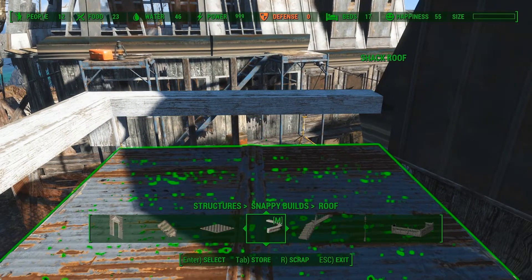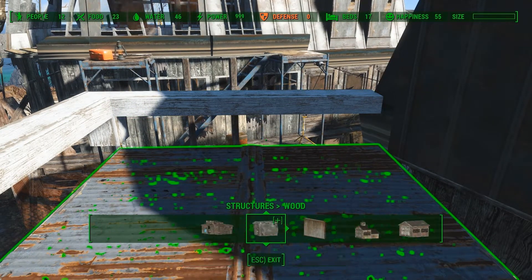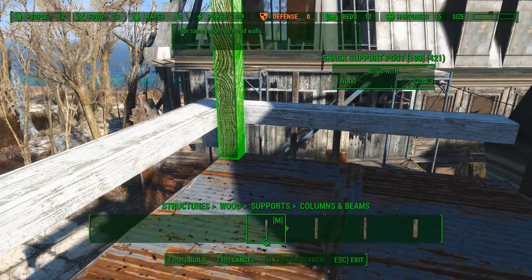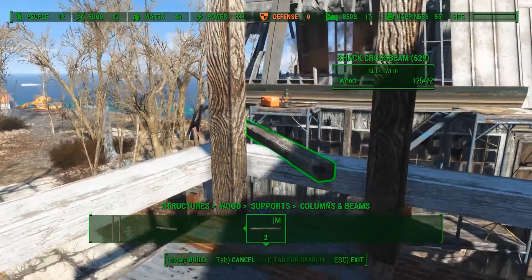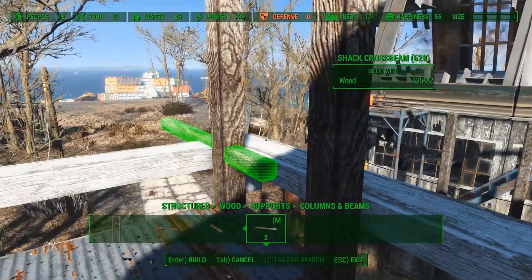One of my subscribers asked for more billboards, so let's add one. First I will place two columns on which the billboard will be placed. Then I will add some horizontal columns on which I will place some lights.